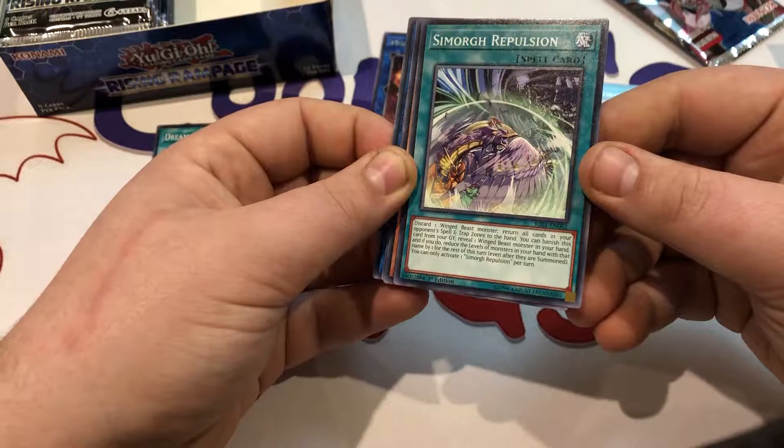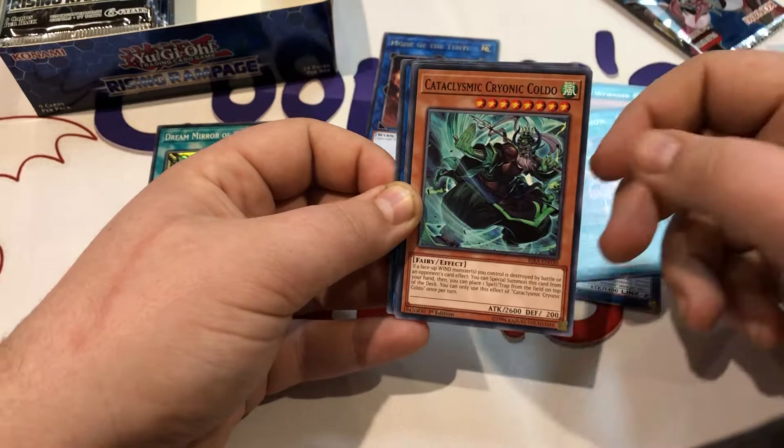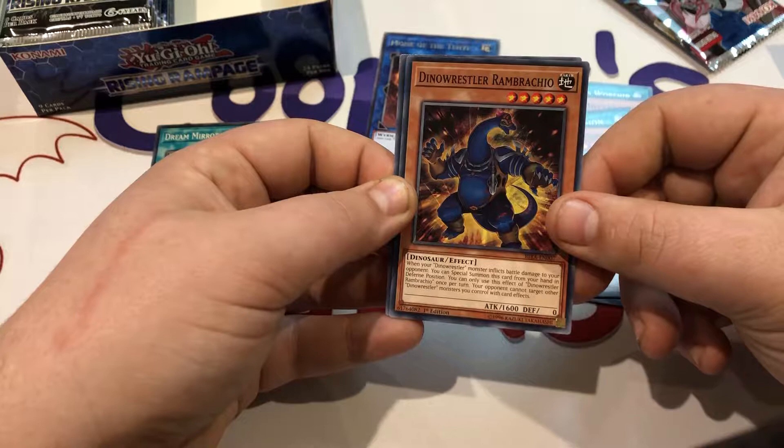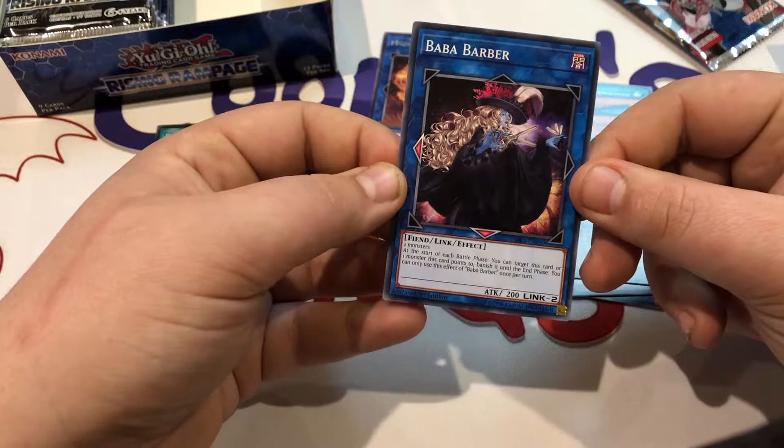We've got Cataclysmic Cryonic Colder — I think this is really awesome, this is the second Cataclysmic one we had after the fire attribute one in Savage Strike. The new Dino Wrestler, Ram Breaker, and Baba Baba — that's some wild artwork. All right, let's move on to the next pack.